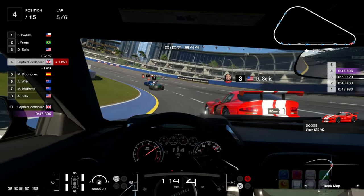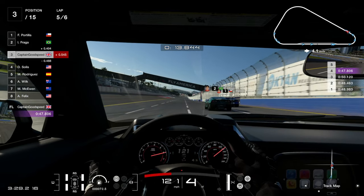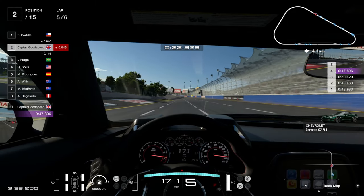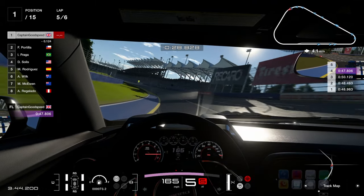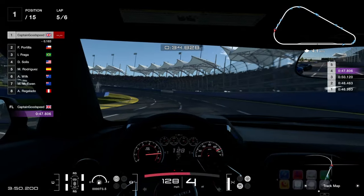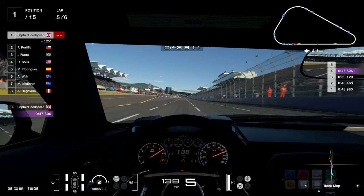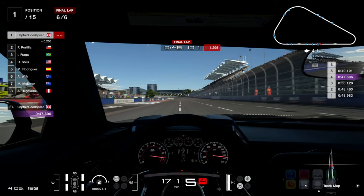Now we've got Fragget up ahead, and Poor Tiller as well. But this could be our time to move past — and that is pretty nice. A little drop of the gears and through we go. Early in, fast through, just don't lose it — and we don't. But we have got Fragget and Poor Tiller very, very close, within two tenths of a second.